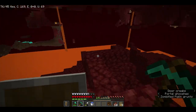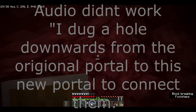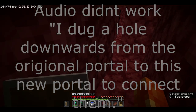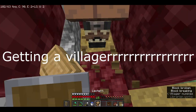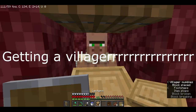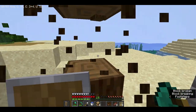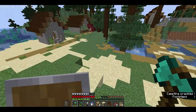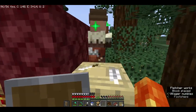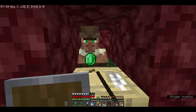I forgot about this. Need some gravel, or some flint, wood, so that we can make a fletching table. Okay, we now have a fletching table. Thanks a lot. We need the string trade, and then we can make a string duper.